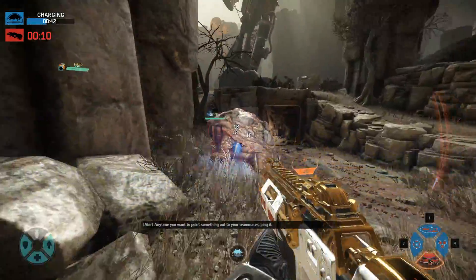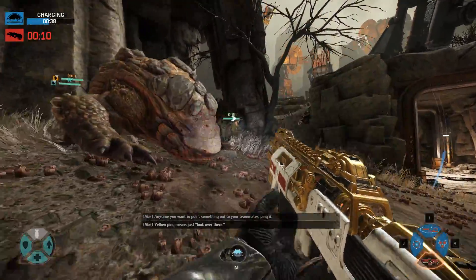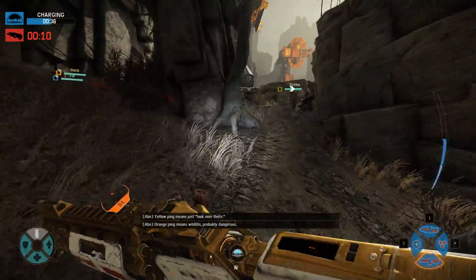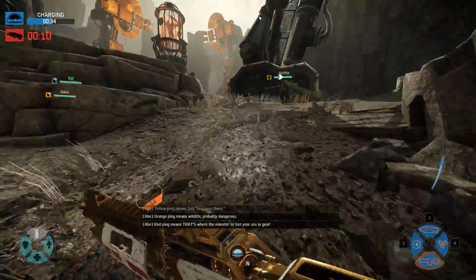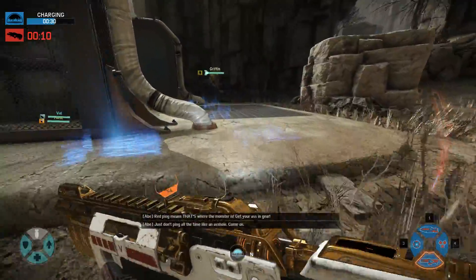Remember, if you want to point something out to your team, just ping it. Yellow ping means just look over there. Orange ping means wildlife, probably dangerous. Red ping means that's where the monster is — get your ass in gear. Just don't ping all the time like an asshole.